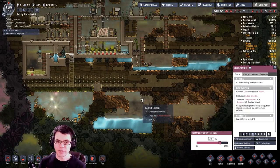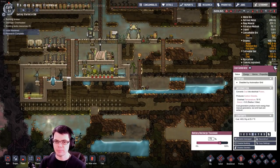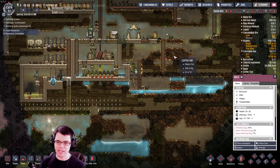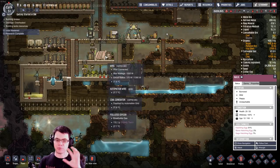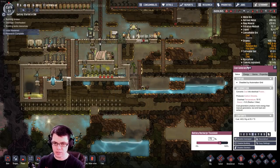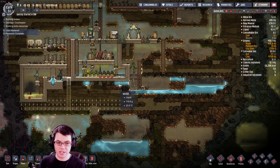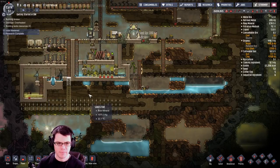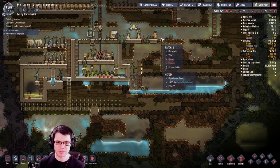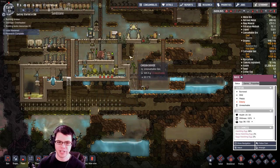The other thing we might want to set up is a ranch, and that's going to be for hatches. The reason I like to do that is because it gives me a little extra coal I can use to run coal generators. I find having a little extra carbon dioxide around useful for various things. A good spot to set up the hatch ranch would be right next to this coal generator — it just seems natural.